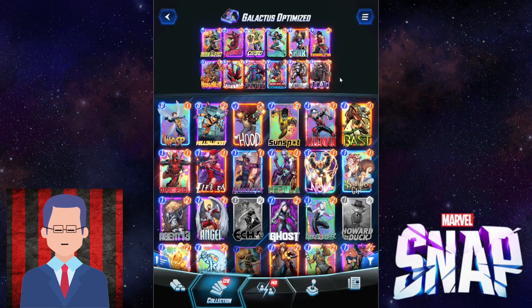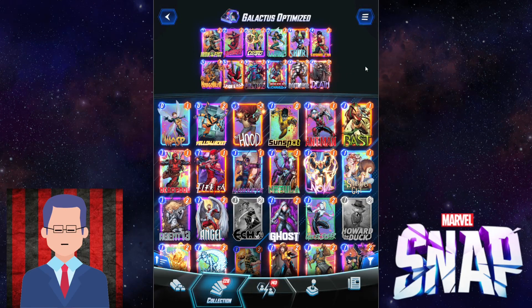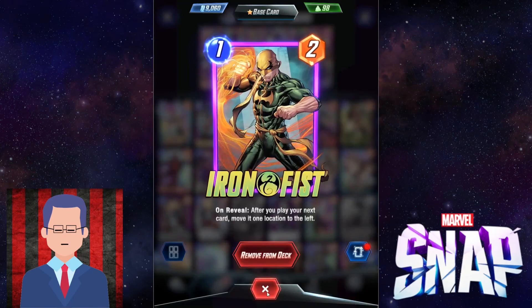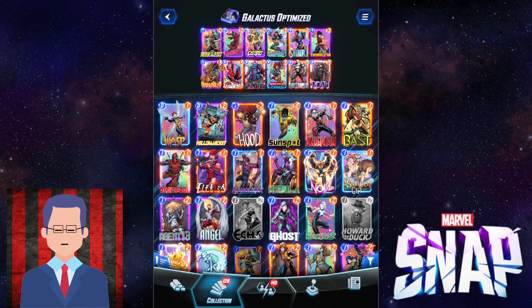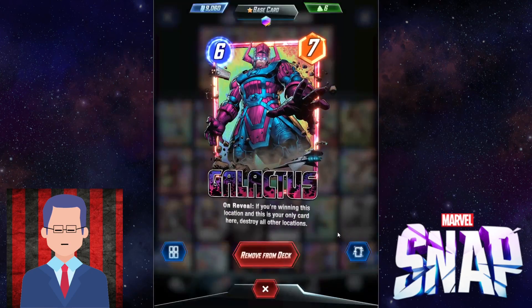This time we're going to rock with this one and wreck some opponents. I'm going to talk about the combos really quickly. The biggest combo you can get is Iron Fist into Shuri and then Hobgoblin, then Galactus. That is just great when the stars align. It's really hard for them to beat the negative 16 power lane, so your Galactus can just go off.